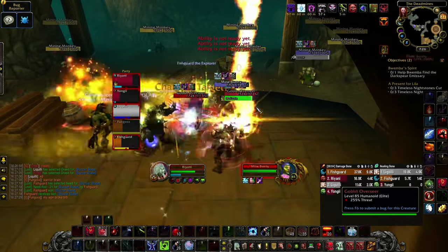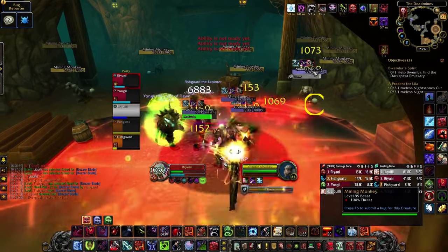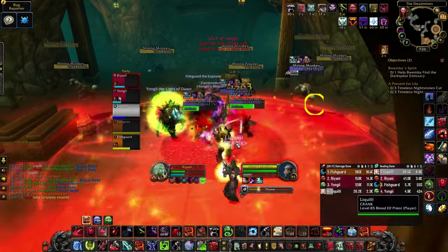The next room has two mob types. You only have to worry about the overseers that cast Motivate, which does a big amount of damage and should be interrupted. You can also click the chains of the monkeys to make them friendly and have them help you in the fight.